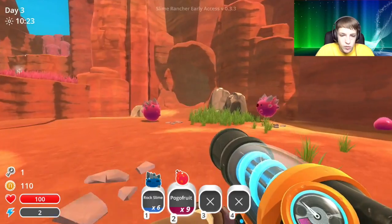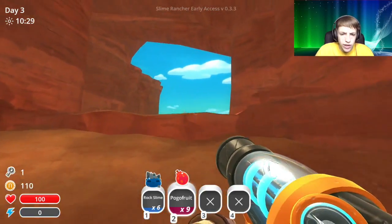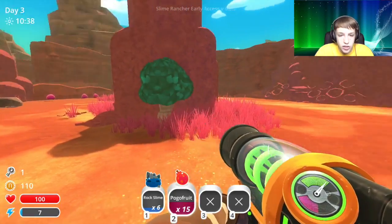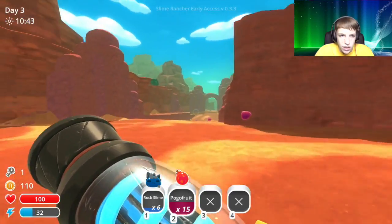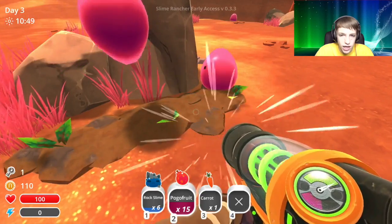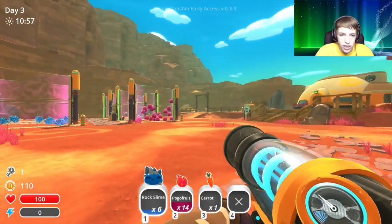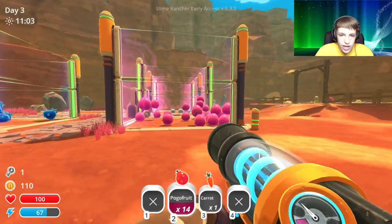Let's go ahead and explore this cave. You can only carry four items, which kills me — I wish you could carry more. We have a bunch of pogo fruit, that's good. There's one carrot. We can go feed that to one of these new rock slimes — we got six new rock slimes. We'll put these guys in there and go ahead and feed all of them.